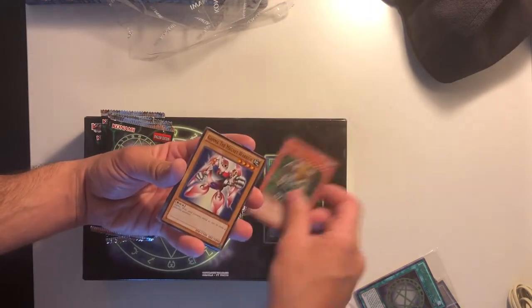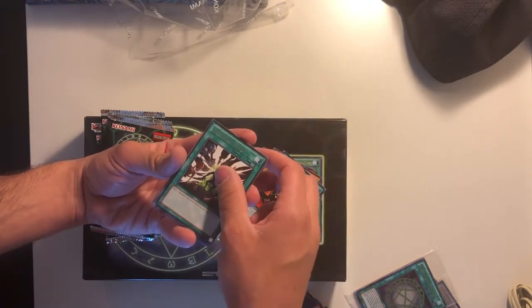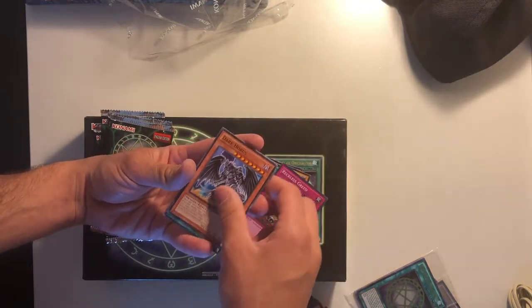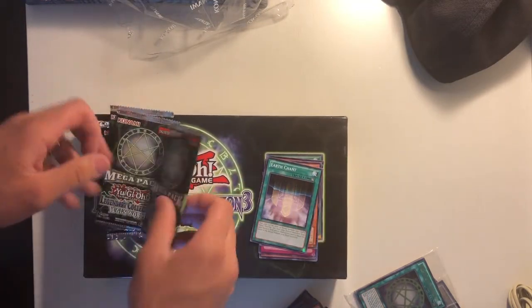Second box, first pack: we have Green Baboon Defender, Gamma, Black Luster Ritual, Dark Door, Gravekeeper's Guard, Mystic Tomato, Reckless Greed, Dark Horse, and Earth Chant. That's the kind of pack you don't want to see.